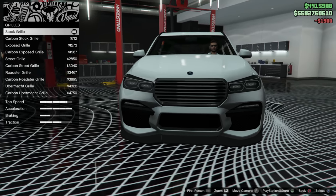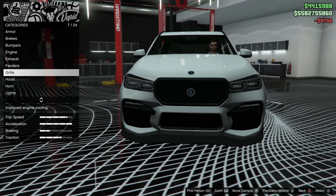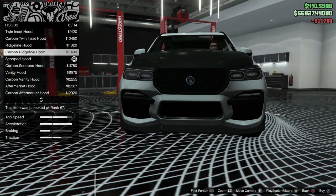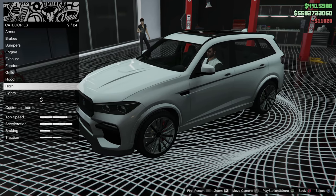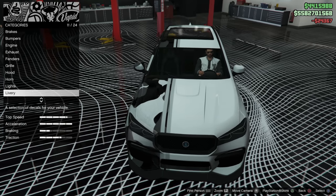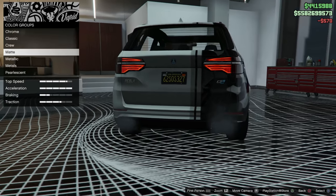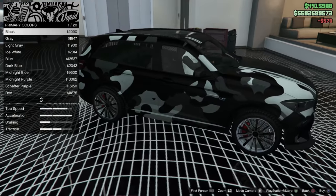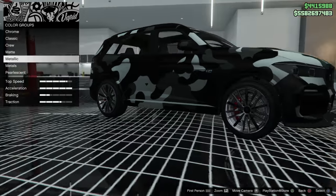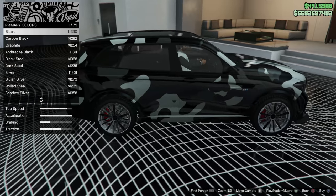Now we're going to go over to the grille. There's only a few grilles on this car that actually look nice, and it's going to be the Ubermach ones at the very bottom — I like the carbon one just a little bit more. For the hood options, you don't want something too crazy. I think the scooped hood or the Ridgeline hood are some really nice upgrades for this vehicle. Next up, change the lights and put neon on if you want. For the livery, we're going to put Split Siberia, which looks beautiful — there's only a few cars in this game that have this livery and I love it. Change the plate, and then make your way to the colorways. You're going to want to put a matte black on here. The reason I say matte black and not metallic is because metallic makes the livery metallic, and if you put matte black the livery becomes matte, which I personally think looks a lot nicer compared to the metallic version.